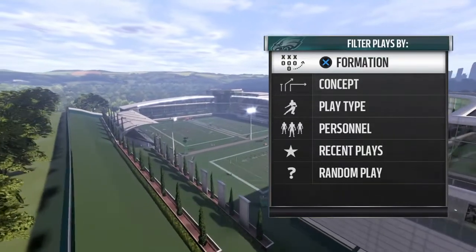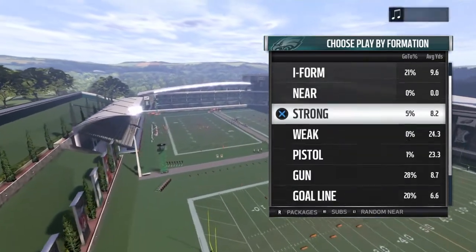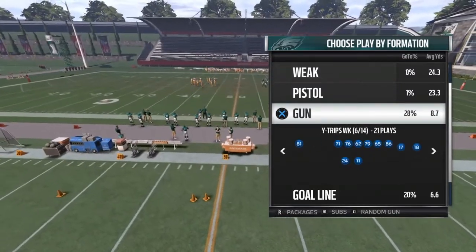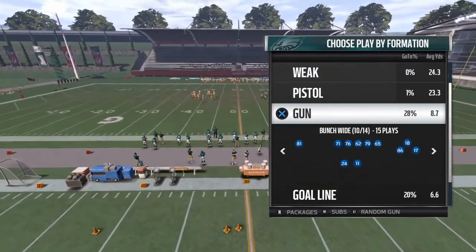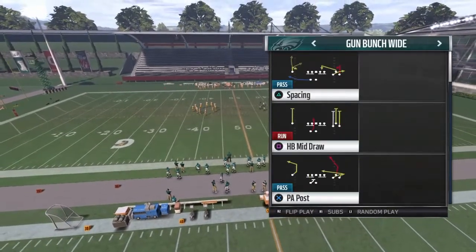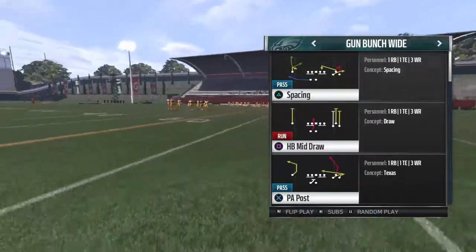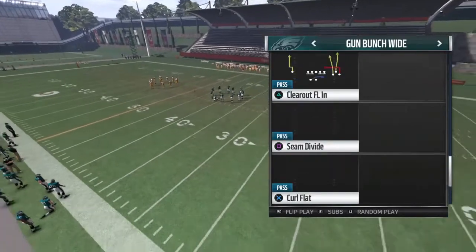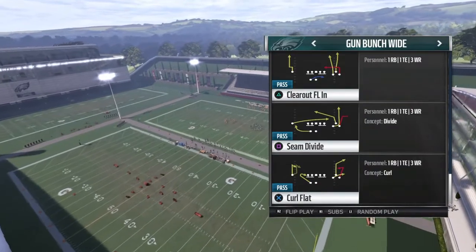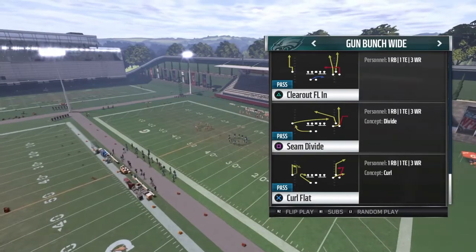What's going on everyone? Welcome back to another new video. So today we are inside the Eagles playbook — I just found out they have Nearso, which is a bonus. This playbook is not bad at all, it's actually a really nice one. Today we are inside the formation called Gun Bunch Wide.